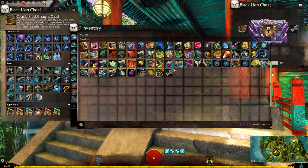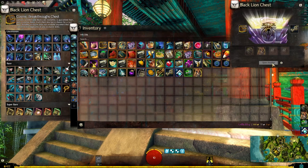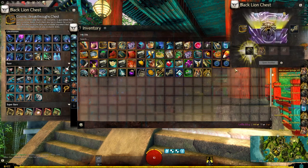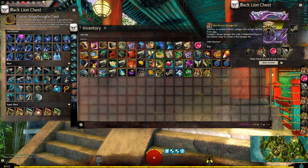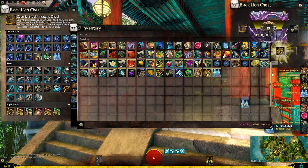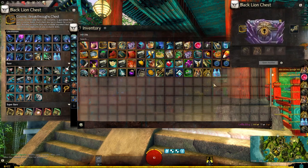Let's have a look at 25 of these keys and see what we can get. First up we got a springer and also a jade dye kit. Got a guaranteed wardrobe unlock - not too shabby - and a second one. I'm pretty sure I have enough springers now to start making all the expensive final versions.